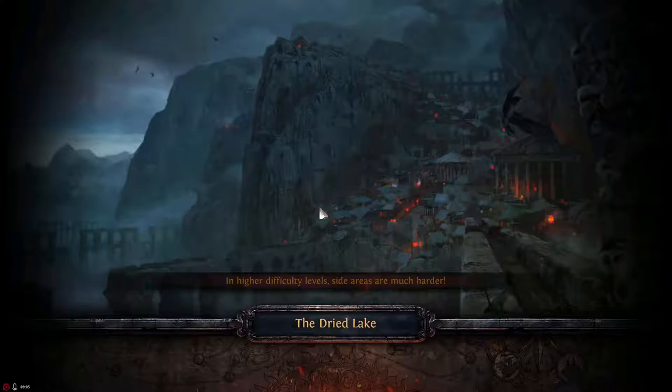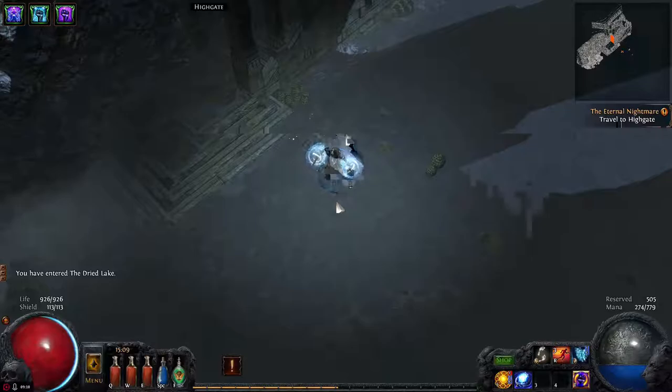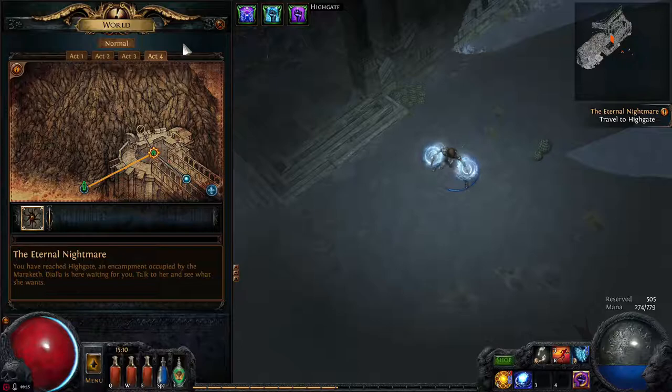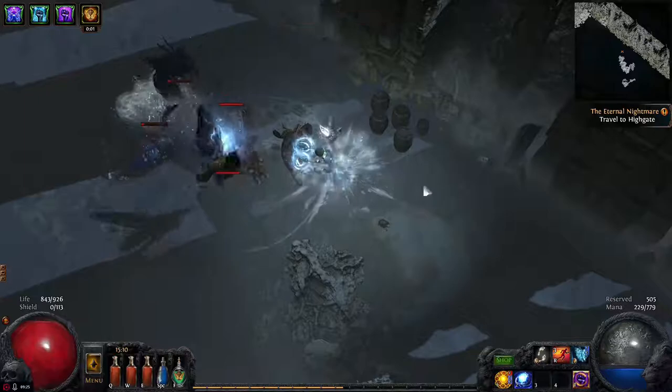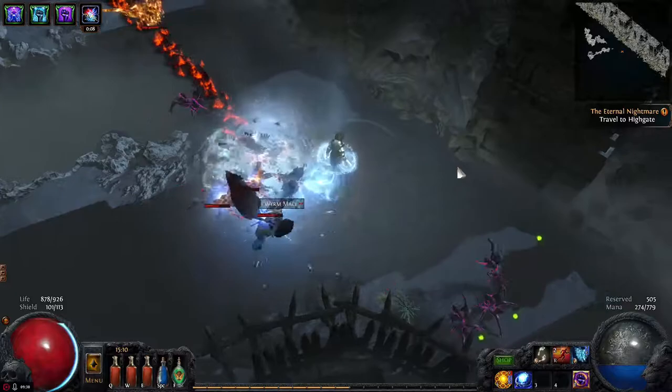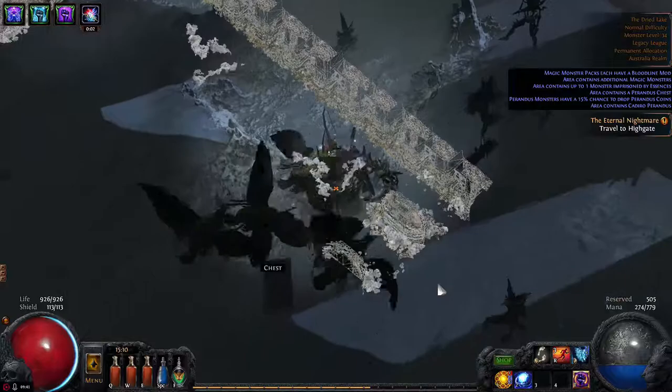If you're a hardcore player, this is the area where you want to farm when you get to these zones. When you get to Merciless Act 4, people usually farm Dry Lake because it's easy. They farm until they get to a comfortable level before moving on to doing maps. But since we're a softcore player, we don't really care about those things — that's the benefit of it. You don't have to worry about dying.